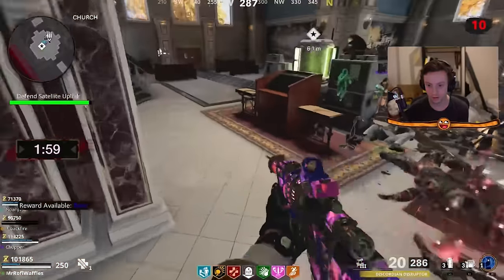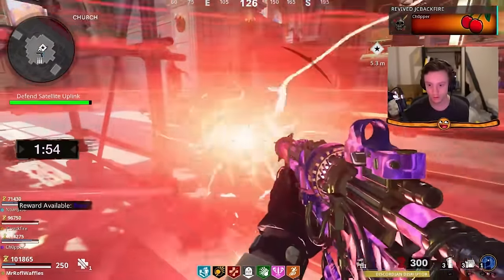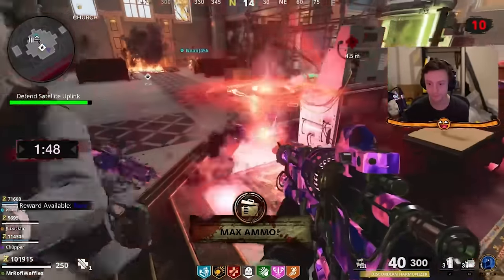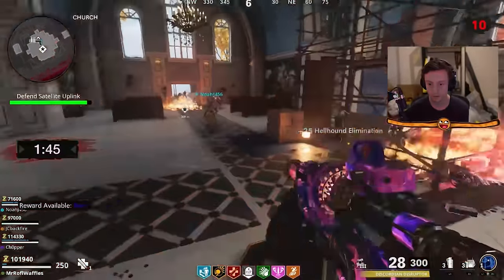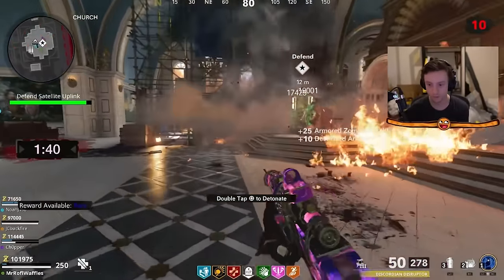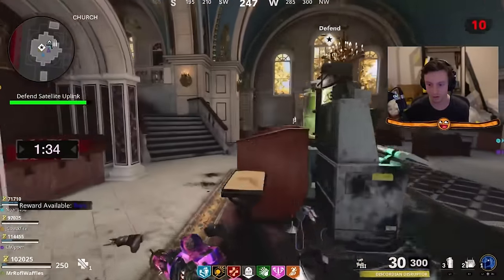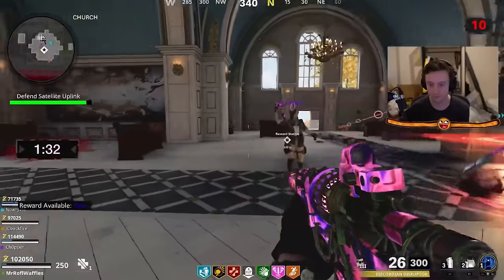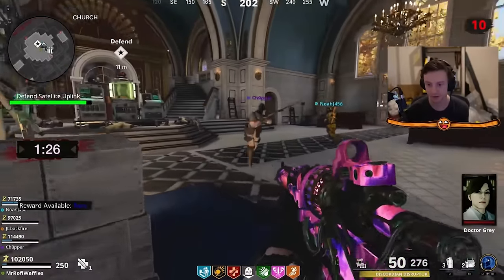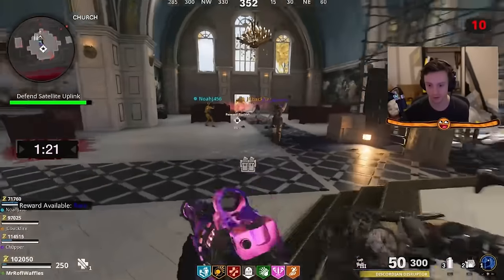Defend is fairly self-explanatory: activate it, protect a panel from surging zombies while a timer and the panel's health bar count down on screen. Anything with AOE or wave-clear — like C4 or monkeys — is extremely useful here. If the panel's health bar gets really low, having someone activate Frenzied Guard is very effective, as it causes all zombies to run away from the panel and toward that player instead, taking all the pressure off.